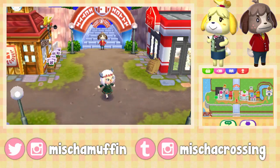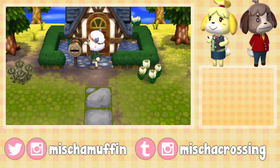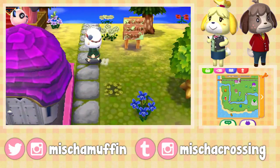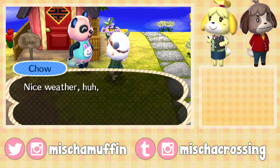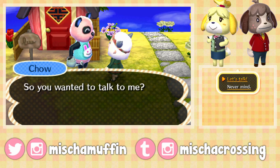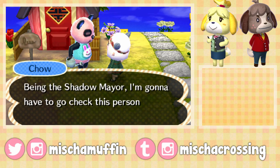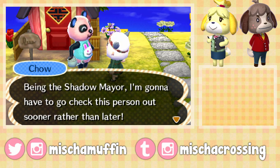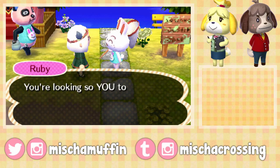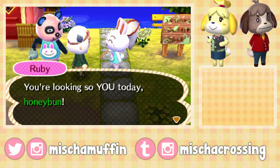Let me fast forward time and we'll greet Flo and pick up my candlestick. I went forward two hours, so she better be awake and my candlestick better be ready. What's Chow doing? Being all pink and cute. Nice weather, huh Misha? Nice days put me in a nice mood. Everybody's saying 'Lil Ears' now — he just got here and he's already saying it. Look at him and Ruby in their matching shirts. They're neighbors, wearing matching shirts, saying the same catchphrase. They're best friends. I love it.